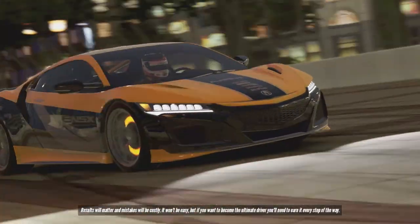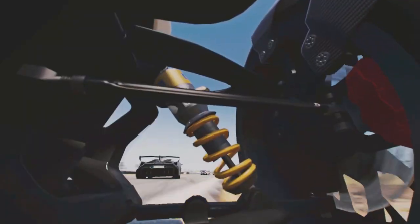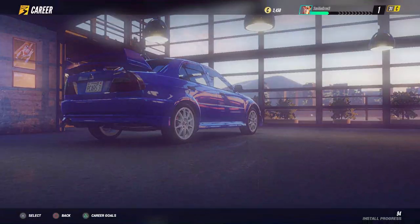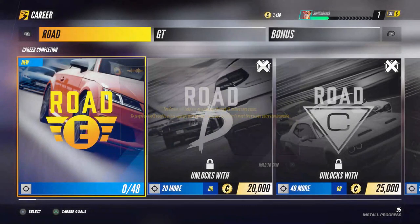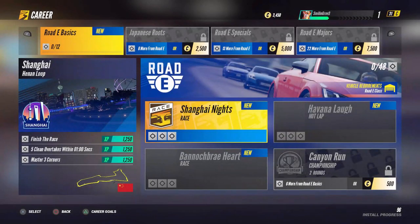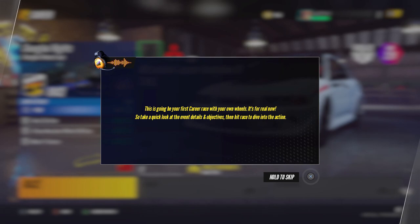And another trailer. I wonder if there's even any content in this game — so far we've got three trailers and we just started. The career will take you on a journey through 10 unique race series. To progress, you'll need to upgrade your current car or buy new cars to meet various entry requirements. There are different race classes: Road E, Road D, Road C. Each series has four tours that climax with a championship event. Looks like we're going to Shanghai for the first race.